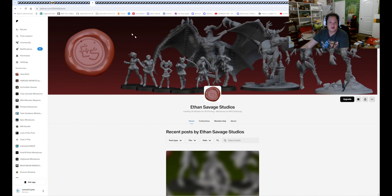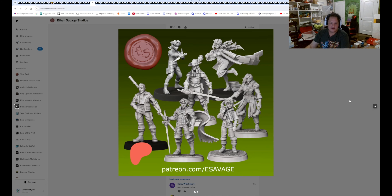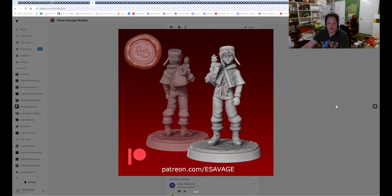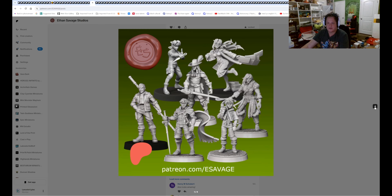I think we'll do one more. Then we have Ethan Savage Studio preview — they do RPG video games and anime. We got Sid — a lot of these I don't really remember, my memory's just shot. But you got that — that looks like Castlevania.